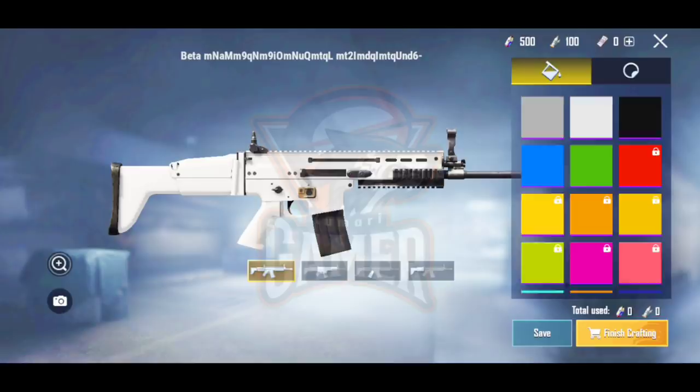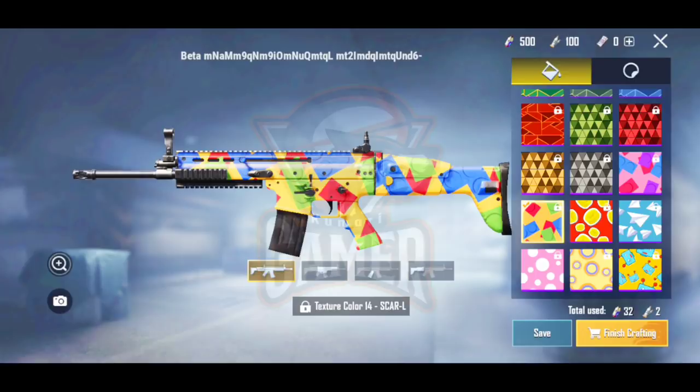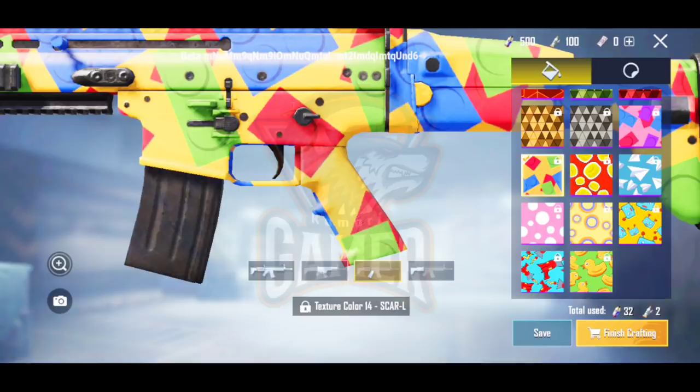Here you can see the color from the beginning. You choose colors — I can choose. You change to the color. Now I can choose to use. Usually you will see a different color, duck shape color, and scratch. Follow with the color.